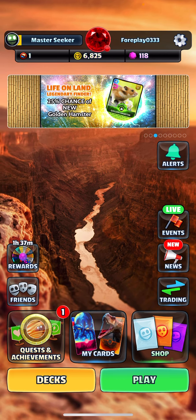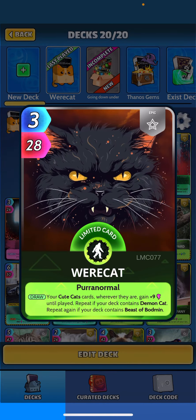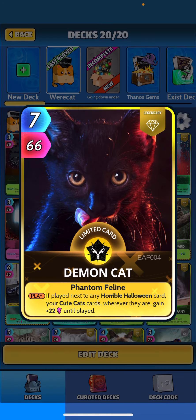What's going on guys, we are back tonight with another showcase video. I want to take a look at the new card that just dropped — Werecat. It says when drawing your cute cat cards, wherever they are, gain plus nine until played, and we're going to repeat if we have Demonic Cat and Beast of Bodmin in the deck, so it can trigger up to 27 until played, which is nice.